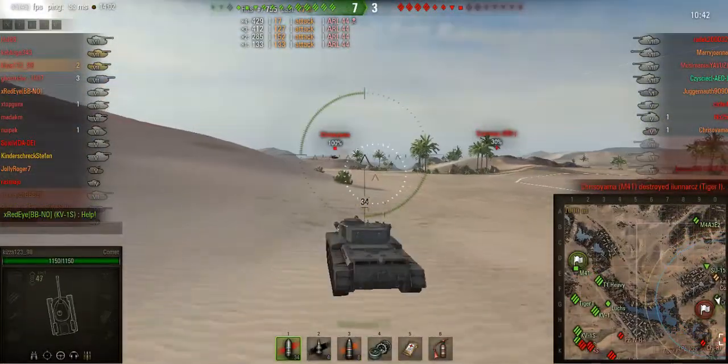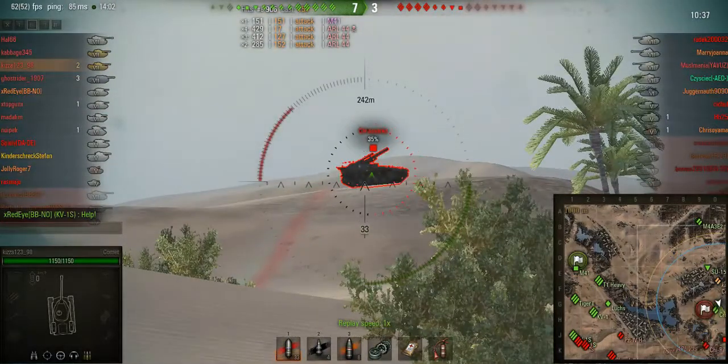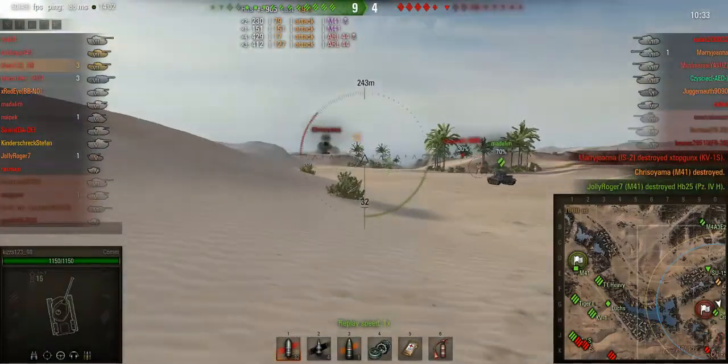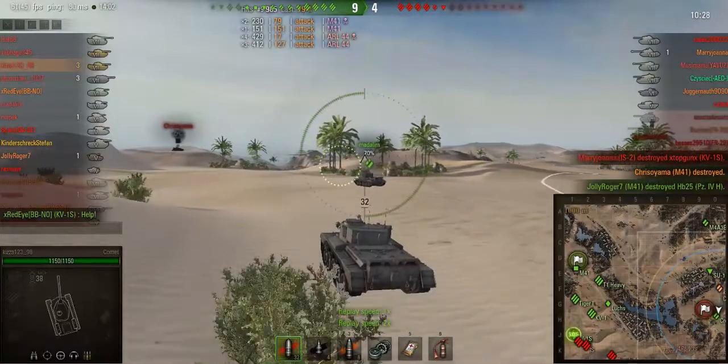This tank really comes into its own when you get the better gun - the upgraded gun really makes a difference at tier 7 along with the turret. We spot the artillery and finish him off. A nice artillery kill is always satisfying. We start to advance up on the left with the Cromwell to take out the Churi.